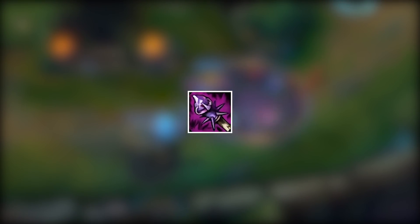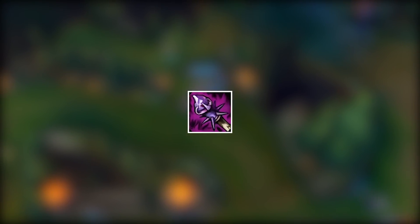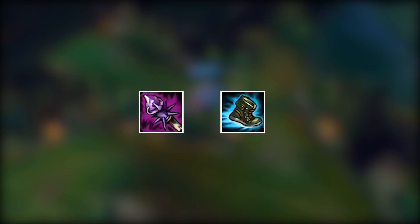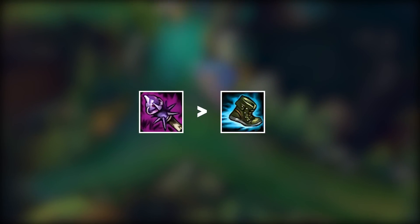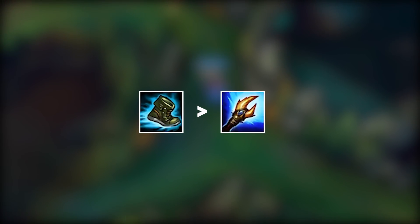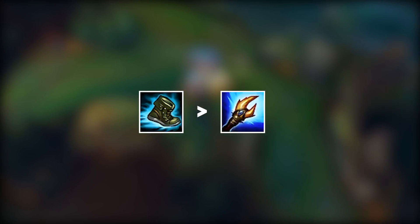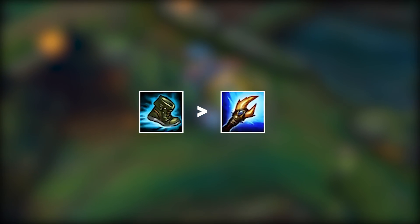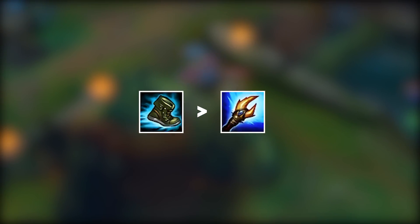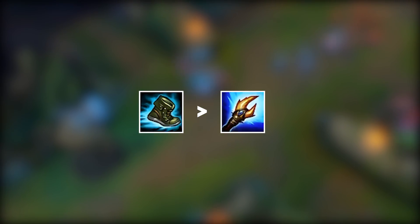After Tear, you will want to start building Rod of Ages. It is a core item on Anivia and you want to start stacking it as soon as possible, so rush it. After that you can get tier 2 boots — I recommend defensive boots, but you should try out Sorcerer's Shoes to see what you prefer. Next on the shopping list, you will want to complete Archangel's Staff, especially now after the changes to AP items. Archangel's Staff is an incredibly good item on Anivia, especially since it gives you 20% cooldown reduction, which Anivia really likes. So after Rod of Ages, rush Archangel's Staff.